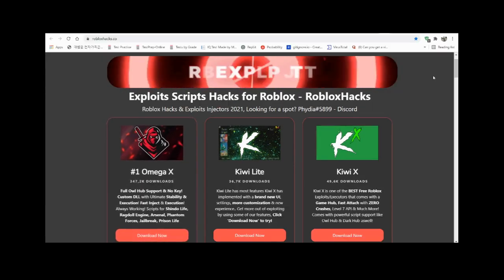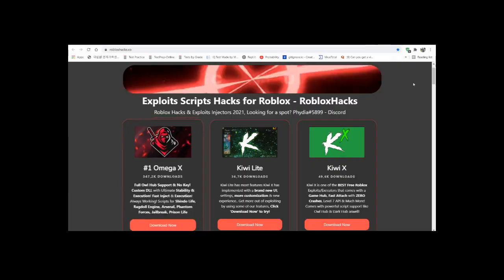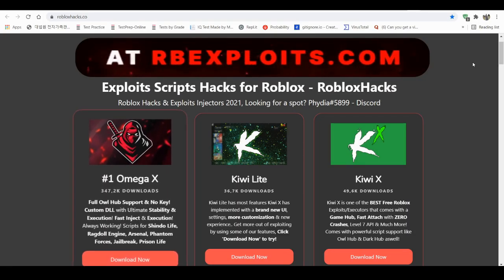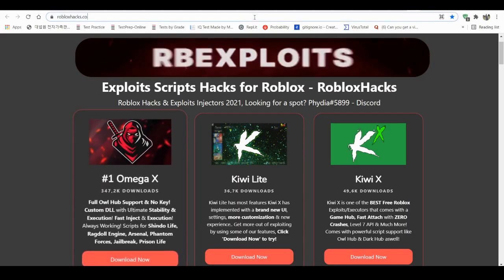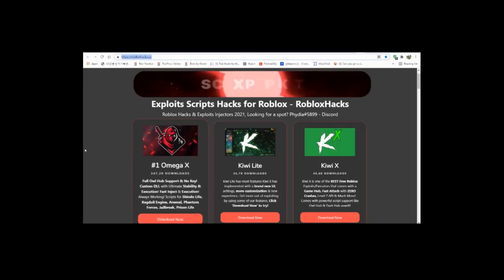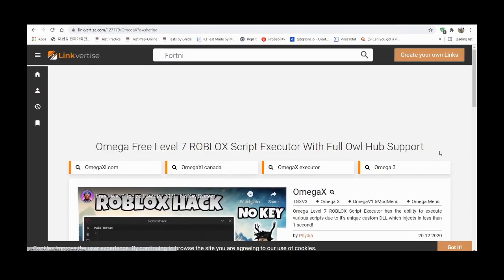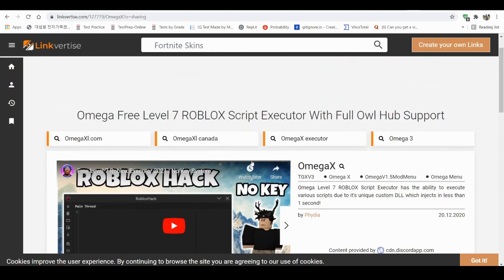Anyways, today I'm gonna show you how to download this. First things first, you want to come to their official site which is called roblox hacks dot co. You want to come down to number one, Omega X — self-explanatory. You gotta press the Download Now button, then press it again because that's how it's made.